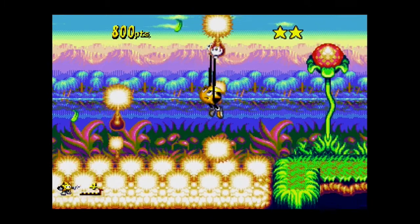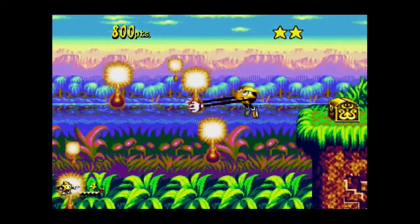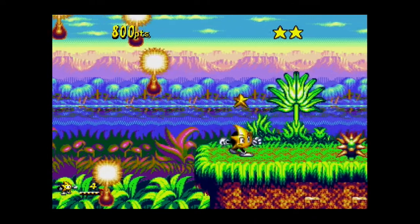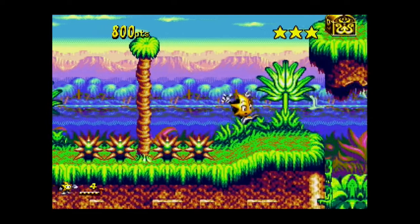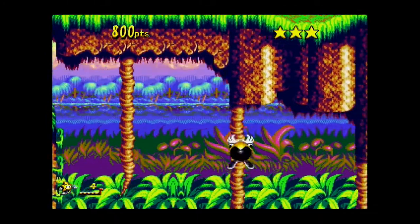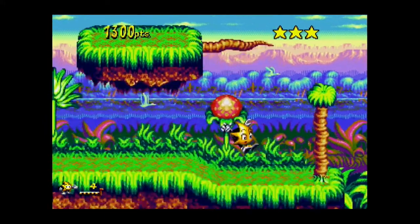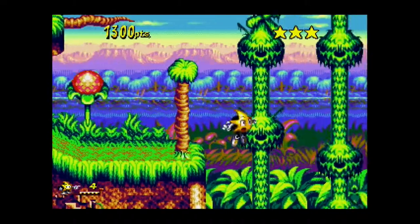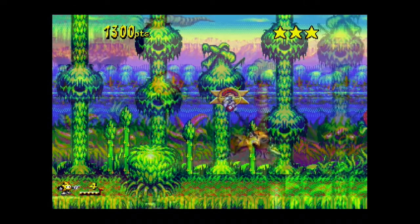Treasure chests may contain gems or stars. Yellow stars in the right hand corner represent your health status — one hit will remove one star. There's normally enough to be found in each level to keep you topped up, but that doesn't mean you can be careless. Blue stars can also be found and they will fill your health back to maximum. And hidden in some places you can find extra lives — little miniature Rystar trophies.